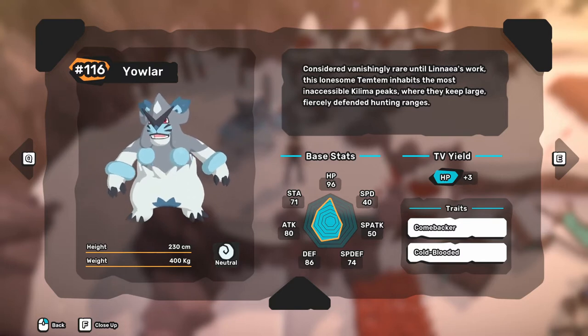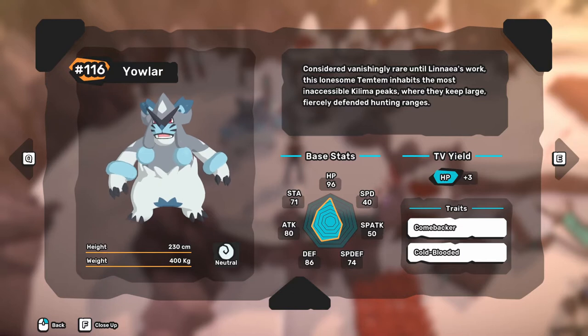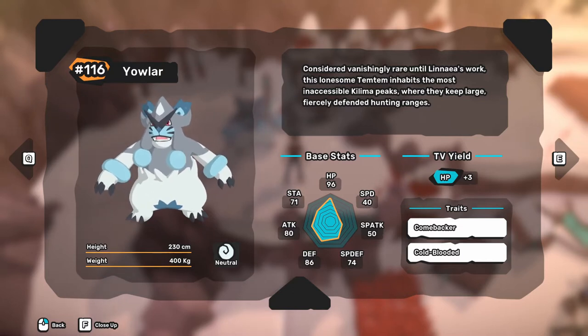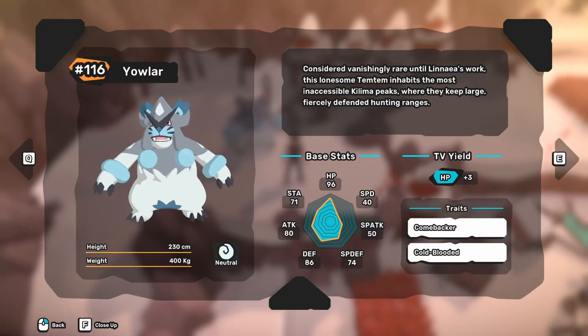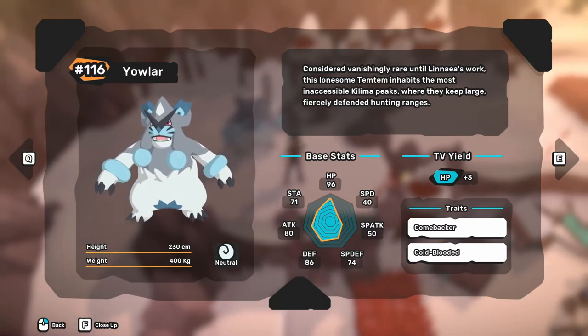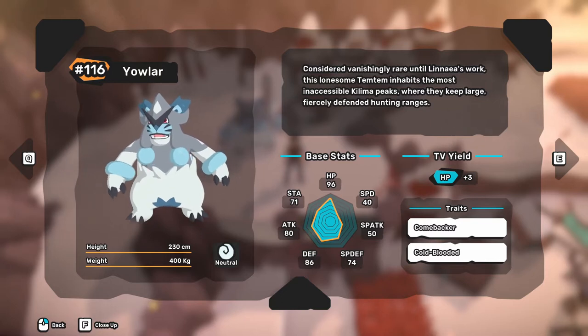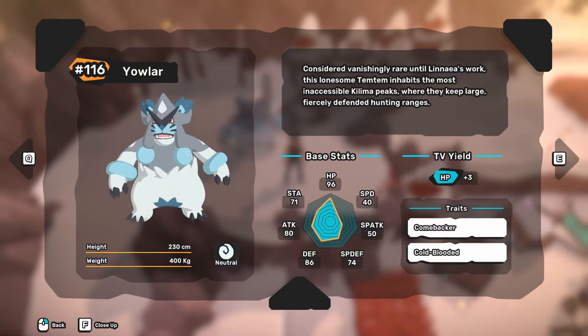Now let's take a look at Yowler's overall base stats. Yowler's HP is the best stat at 96, which is great. Its stamina does fall behind at 71, but it's still good. Its speed, however, drops to a mere 40, which is bad and it's the lowest stat out of the rest.